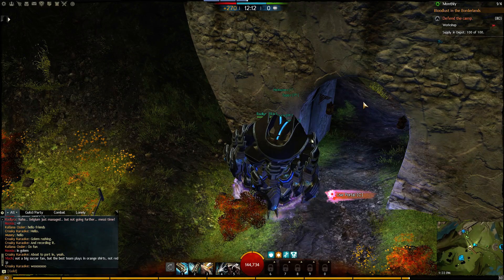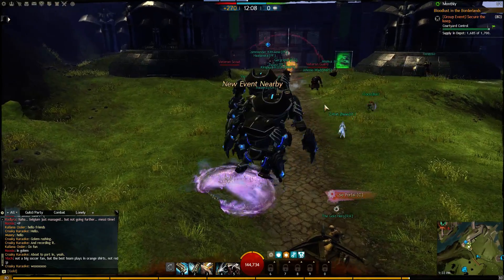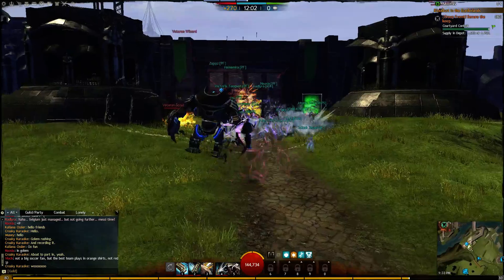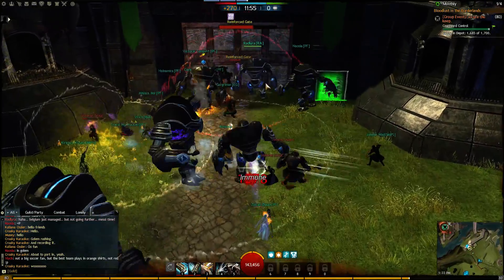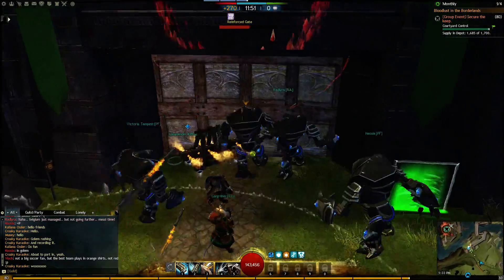I jumped off to heal, getting back on. I'm right at the gate. The gate is hot, but I don't think we have any allies with us. Have a guard on me — someone shoot that guard. We've got the gate almost to 50% already. We need to get the gate down fast, it's hot.